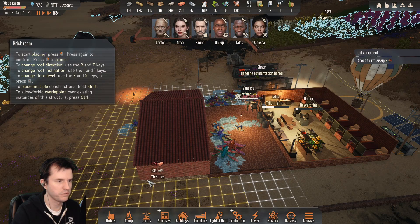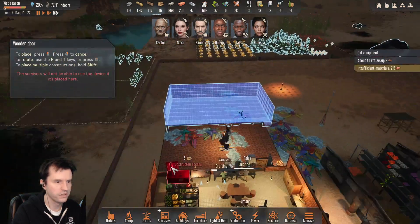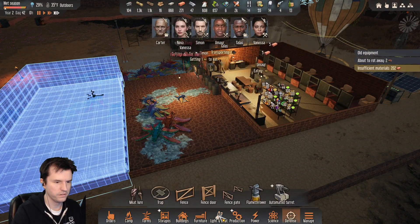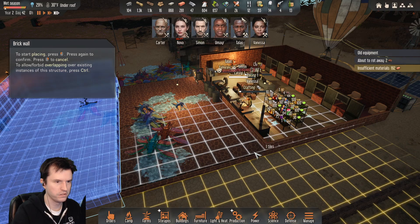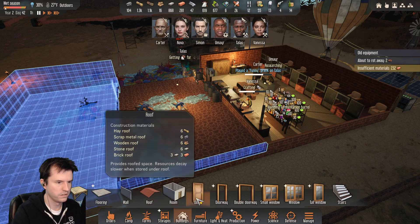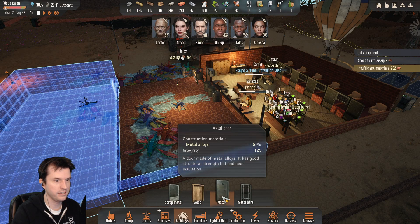It doesn't really have to be crazy big. Building, wall, brick wall, here to here. Building, door — I've got 16 wood. What has the most integrity? Metal door.